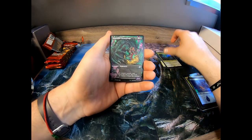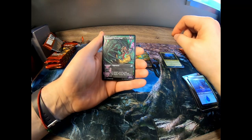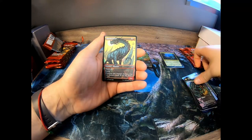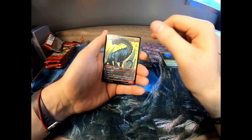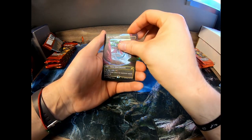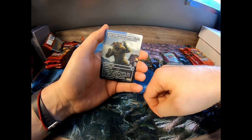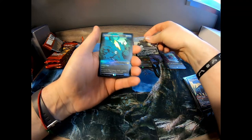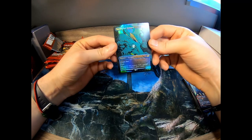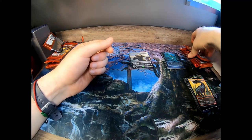Foil Triome — forest, island, mountain. Pretty good. Insatiable Hemophage, Cloud Piercer — I've got like 15 of these, Cloud Piercer is pretty much in every pack. Another Triome — full art Triomes. King Caesar — Ancient Guardian. And we got the foil octopus full art. Pretty nice.